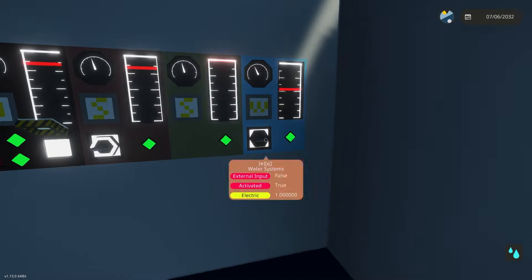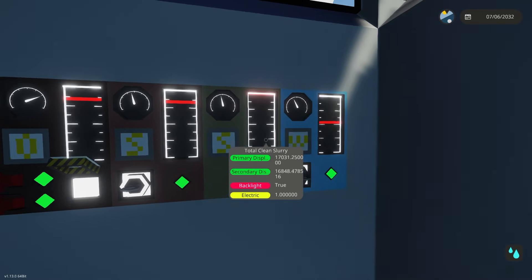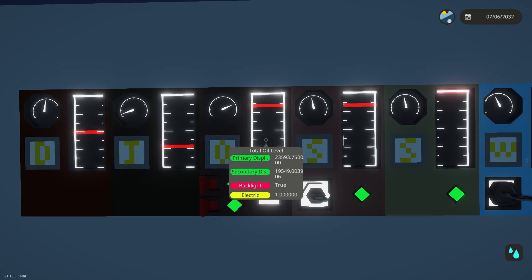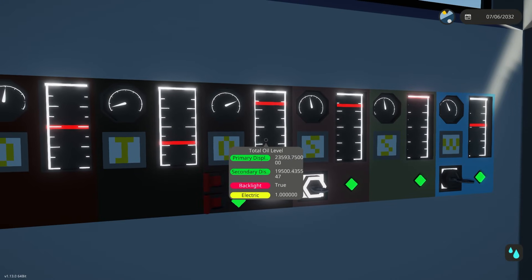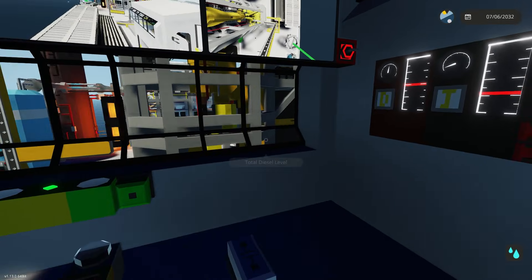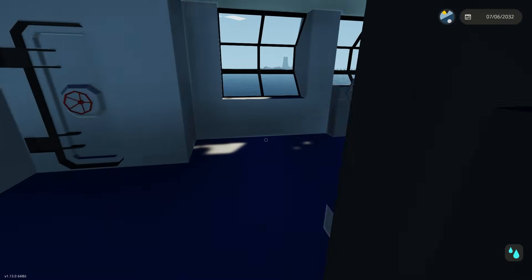I've got some panels in here showing all of our fluids. You guys can see we've got our water, our clean slurry, our dirty slurry, our oil, and then our jet fuel and our diesel. The oil is going down and our jet fuel and diesel are going up, which means our refinery is working - that is good news.